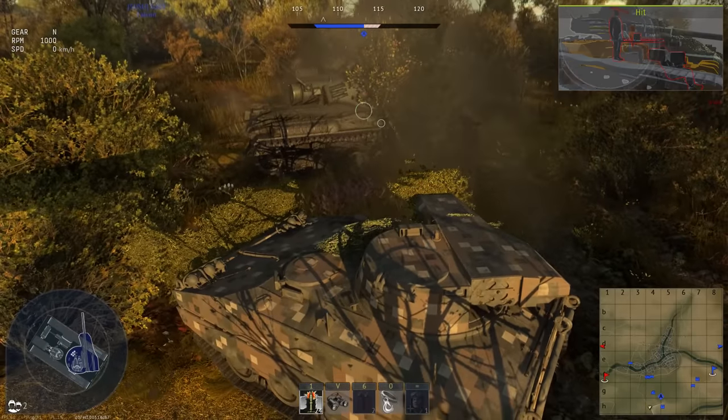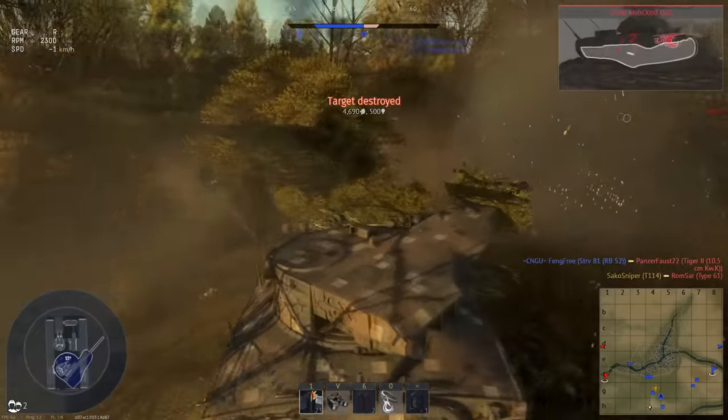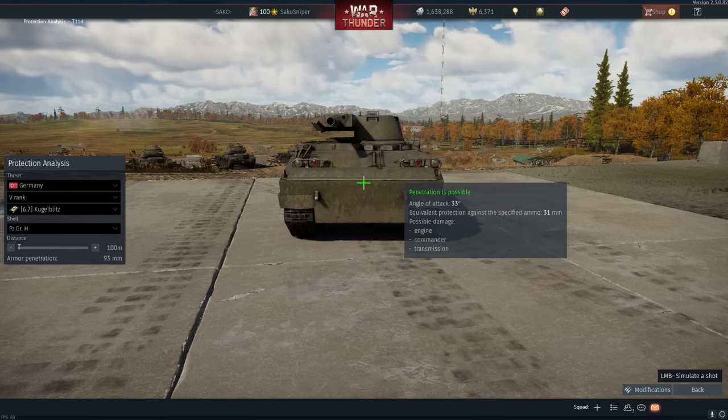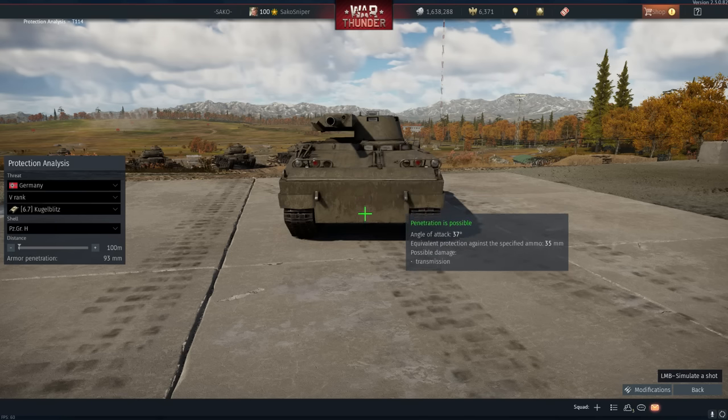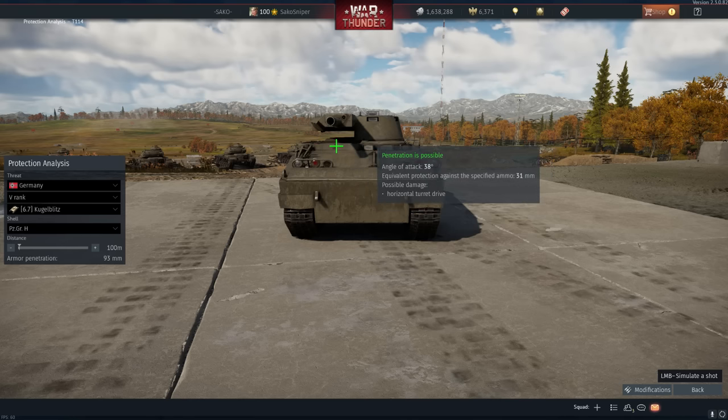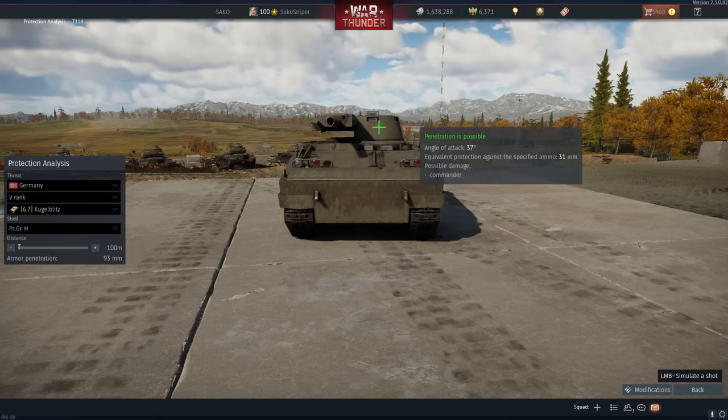Starting with the lower frontal plate, the T114 offers between 30 and 40mm of protection — easy penetration for all large-calibre machine guns. The upper plate is relatively well angled, with the first part providing 140mm of armour and the more angled upper section providing up to 160mm. The relatively flat area around the driver's hatch drops back down to around 31mm, and it's the same situation for the turret, providing around 30–40mm.